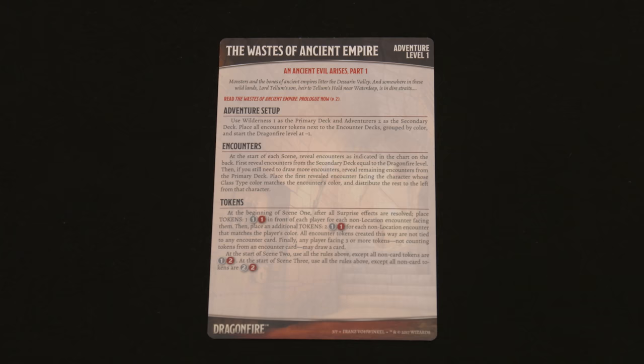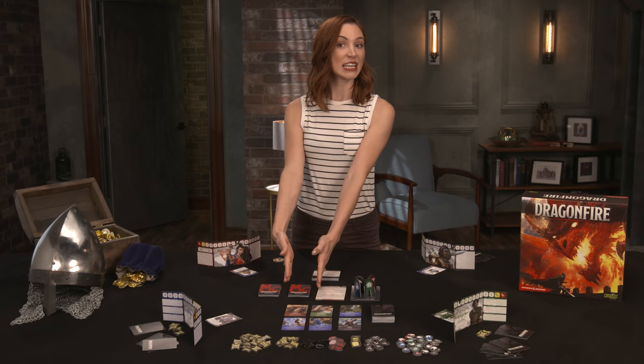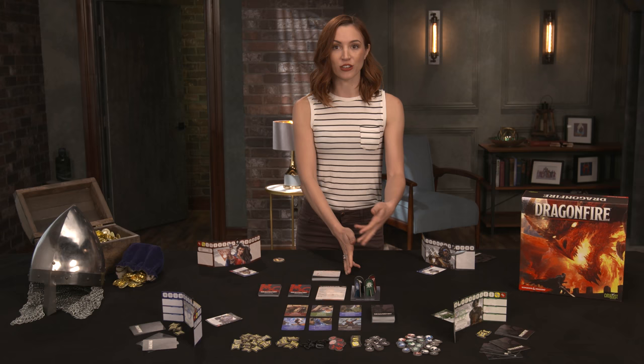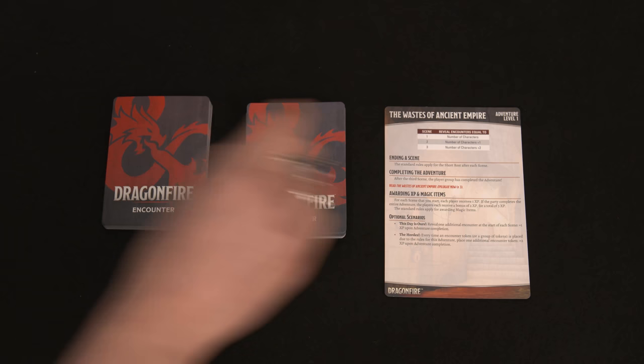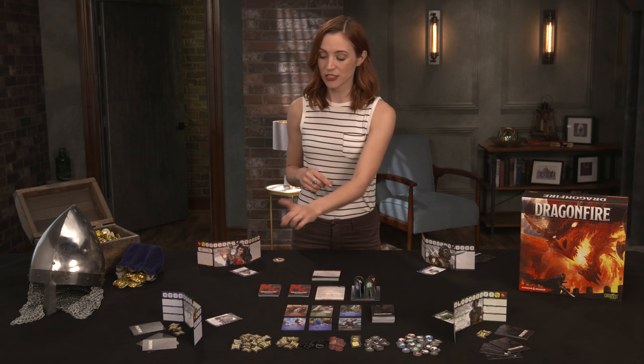Build the primary and secondary encounter decks and place them near the party leader. The Adventure lists how many encounters to reveal at the beginning of each scene. There's a specific order for revealing encounters: first, reveal encounters from the secondary deck based on the Dragonfire level — this level equals the number of cards in the Dragonfire discard, and generally starts at zero, so we skip that for now. Then reveal more encounters from the primary deck based on the Adventure. The first encounter revealed is placed in front of a player whose class matches the encounter's color, and each encounter thereafter is placed sequentially to the left, regardless of class type.